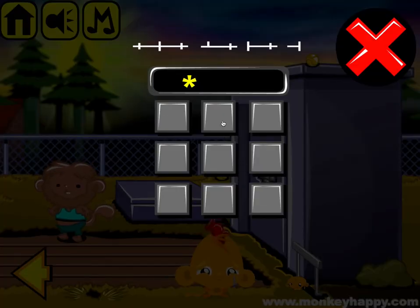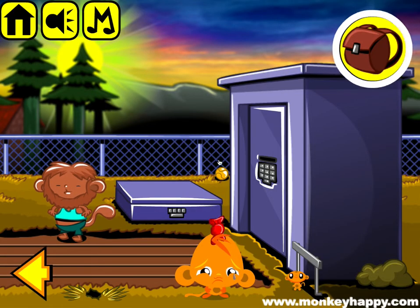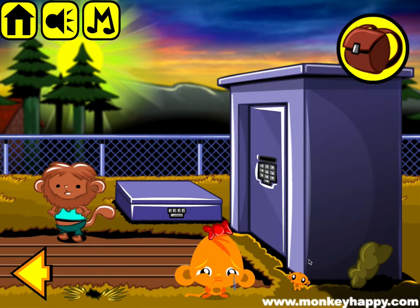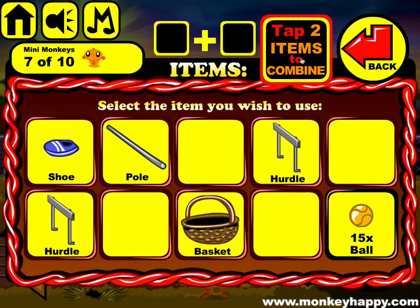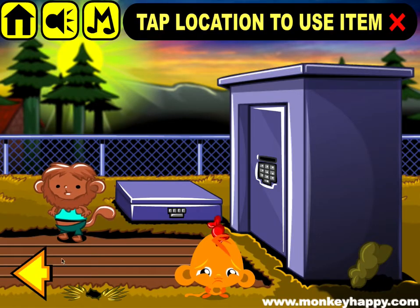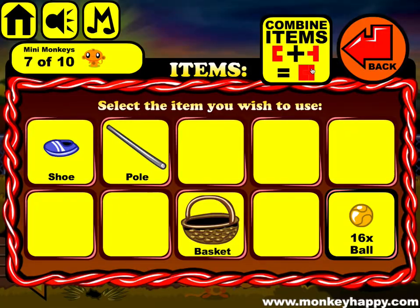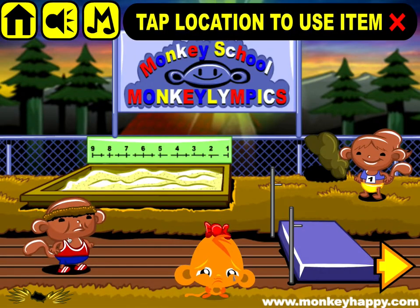Oops, sorry — I just pressed four things by mistake. Combine the two hurdles and give them to this dude. Get the pole and give it to this dude.